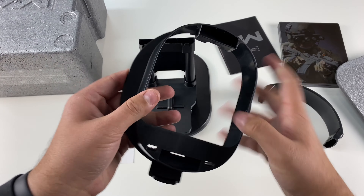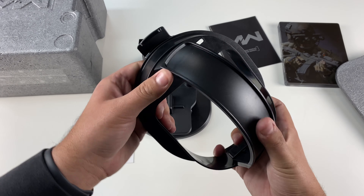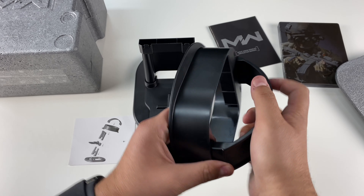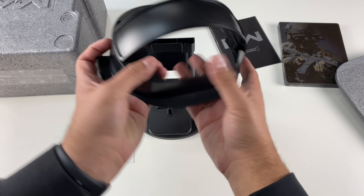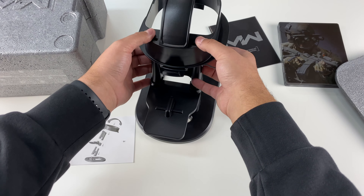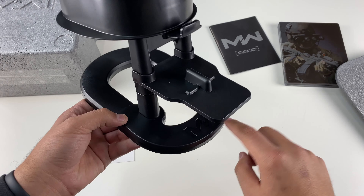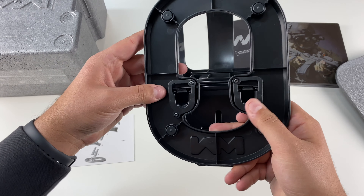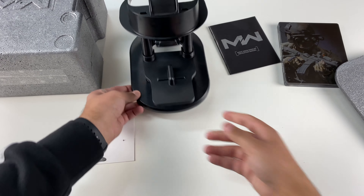This is really cool. Put that on before this part because it needs to snap on — that way you're not pushing on the goggles. It clicks in place. Look at this — we have the Modern Warfare MW logo here. It's got rubberized feet so it doesn't slide around. Really nice. This is where the night vision goggles rest, and we have MW here.